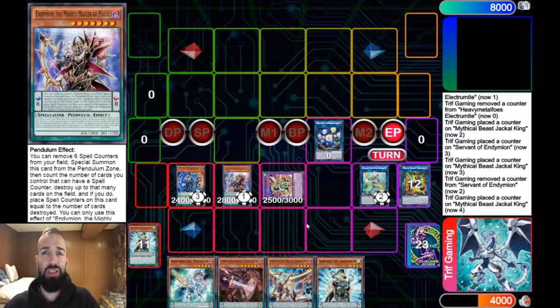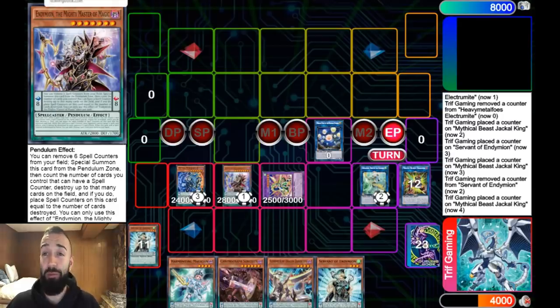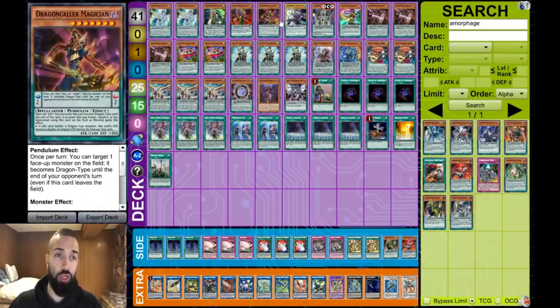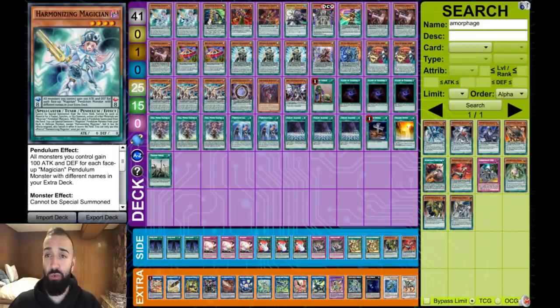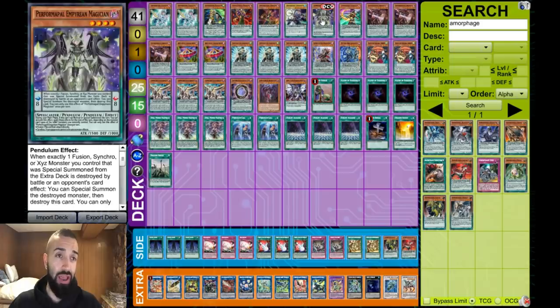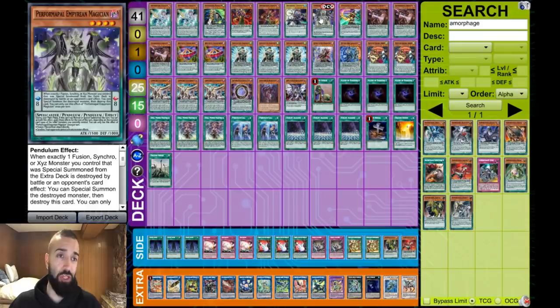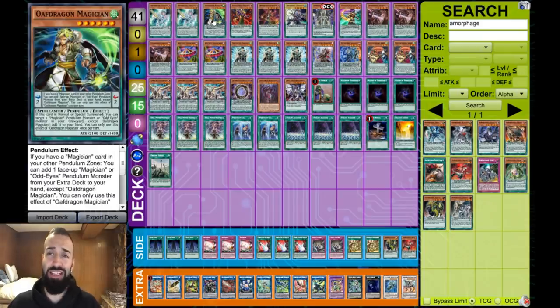Now check out the deck profile. It's a big magician lineup because you want to utilize Harmonizing once on your turn and once on your next turn with Emperor Magician being able to add it back easily. Two Armor — usually only play one, but because of Emperor Magician you get to add it back anyway. One Oath — like I said, it's now a plus deck. That board I had was eight interruptions with six cards in hand by the end of it.